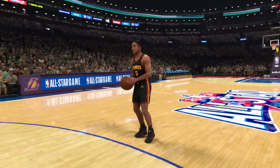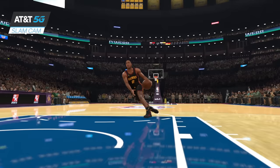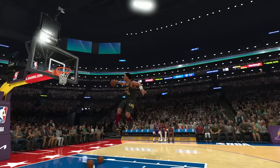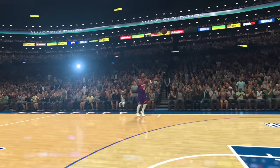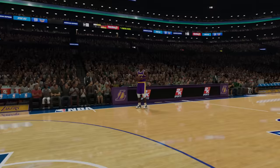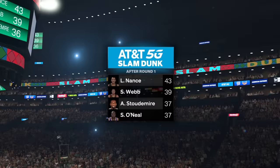Group 4: Spud Webb with a 94 rating started with a 360 East Bay, which is insane for his height, but the judges scored him only a 39. Larry Nance with a 95 rating got a lob pass from the rafters and scored 43. Stoudemire with a 96 rating did a self alley-oop East Bay for a 37. Shaq with a 98 rating had the craziest hops of his life doing an East Bay, also scoring 37. So Larry Nance moves on.